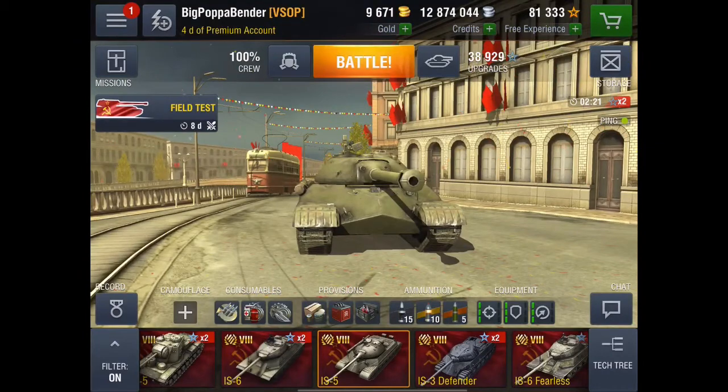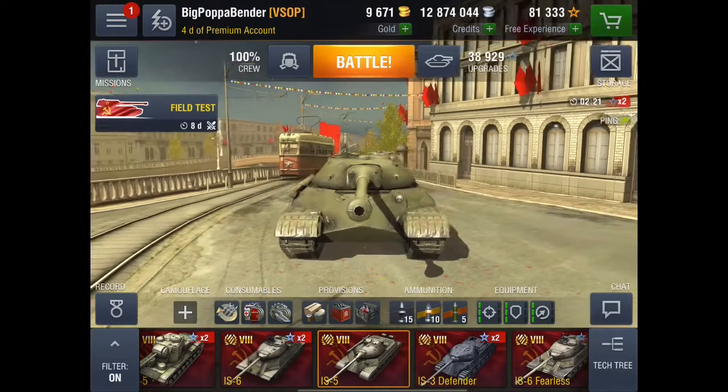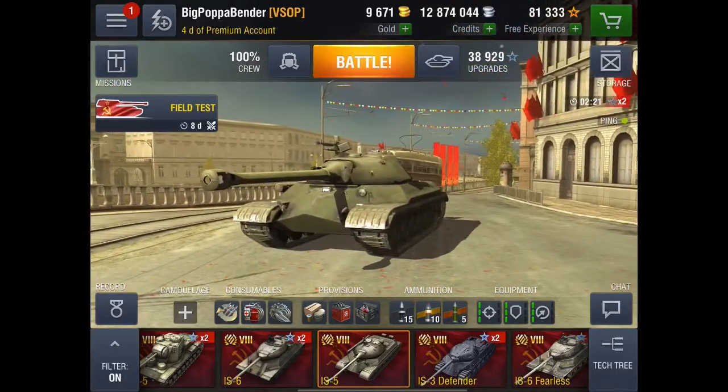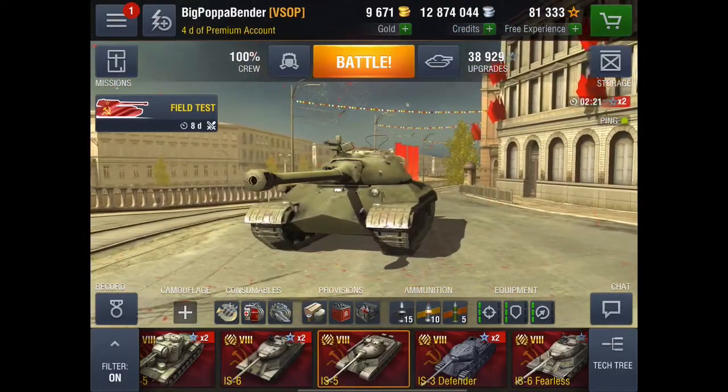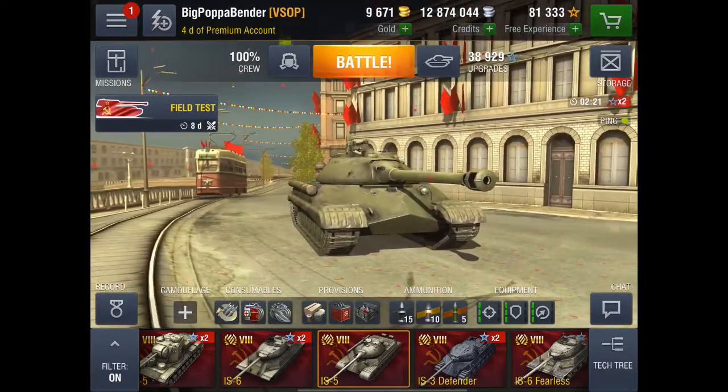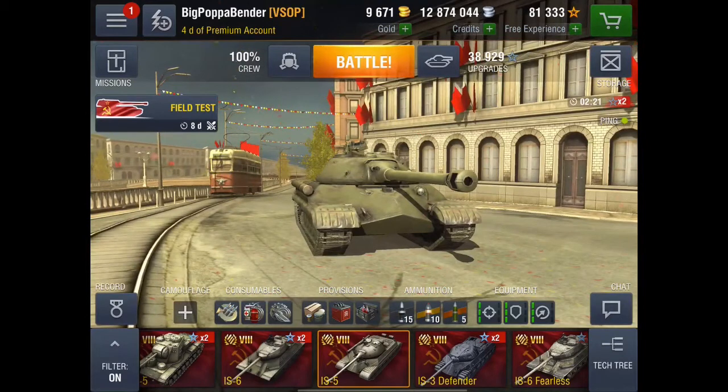So what are you going to need to do to get the IS-5? Your clan is going to have to unlock clan supply level 10, which is going to cost 30 million XP, and you're also going to have to unlock personal access level 10, which is going to take 1.2 million XP.